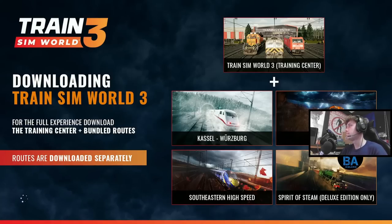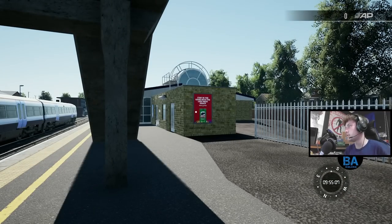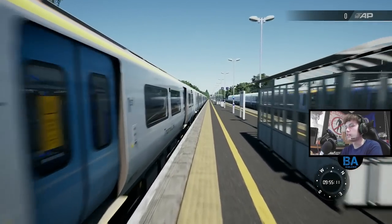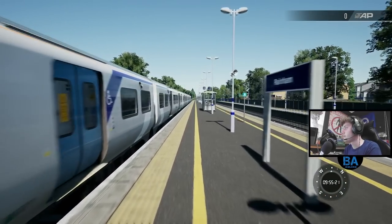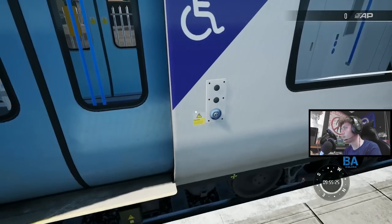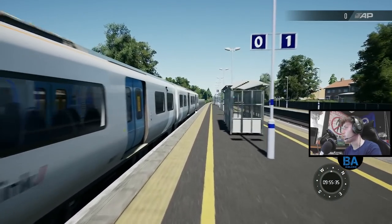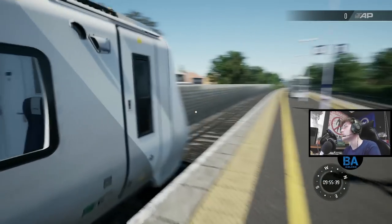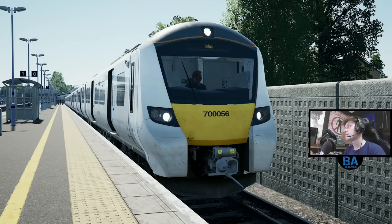Here we are at a random spawn - no CIS screen here, which would be nice to see. Maybe that'll be added when the stop markers get added. Two very nice sounding trains on this route. There's the Class 700 - 700056, that one. It still feels really weird to see this train in the game. But it's starting up - there it goes. Let's get in for a final look.